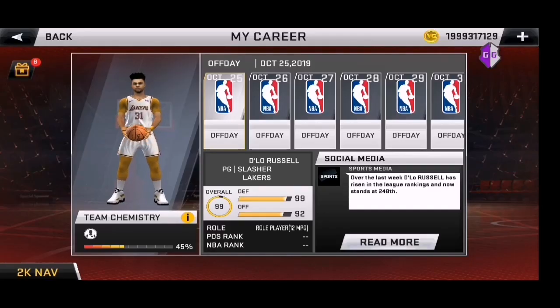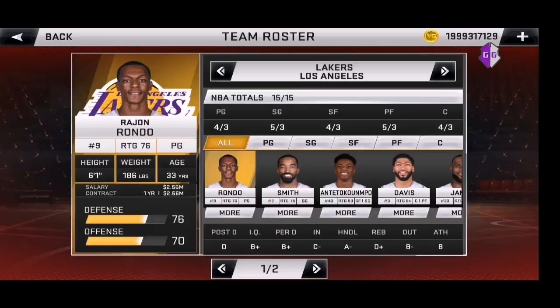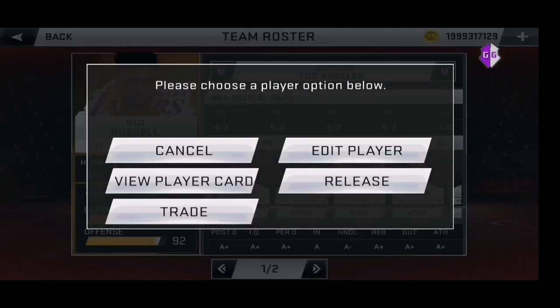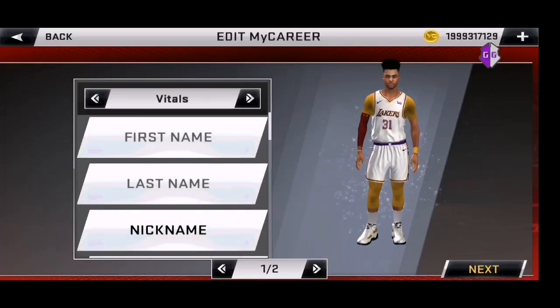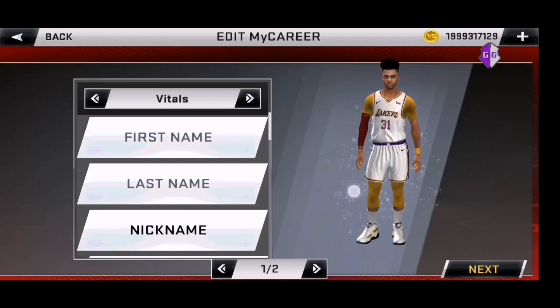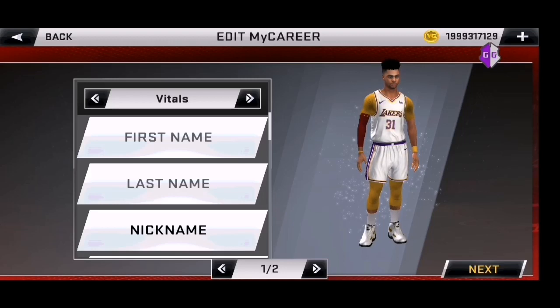Ayan, nandito na tayo sa rooster. Then click nyo na yung player nyo. Ayan guys — nadugtungan na yung accessories natin. Nakombine natin yung RTS at RTS equipment at yung accessories natin sa MC.